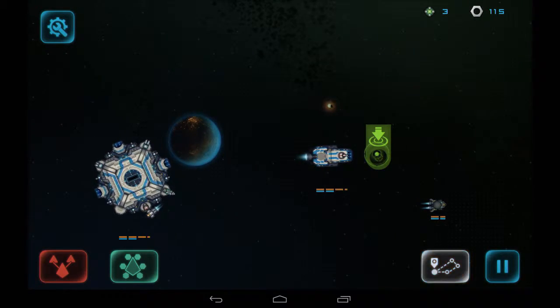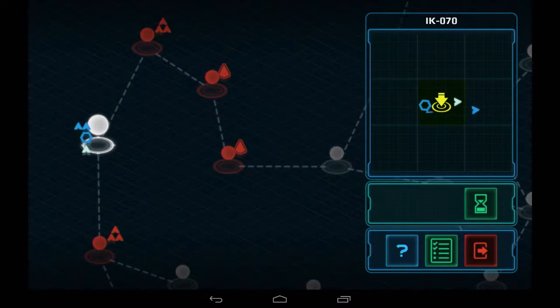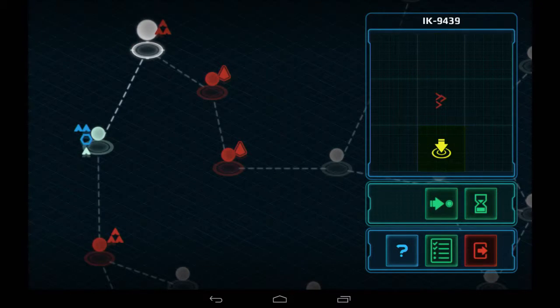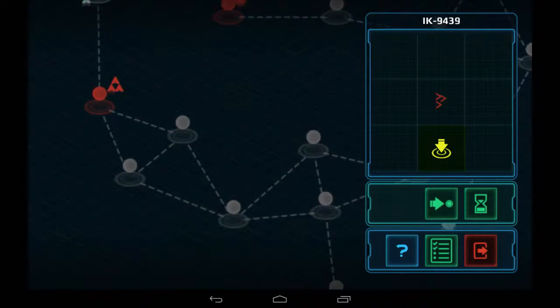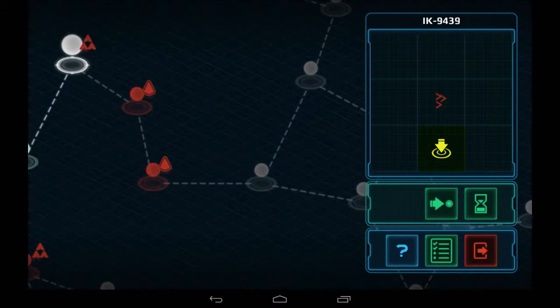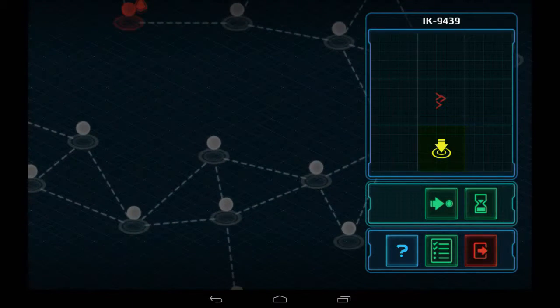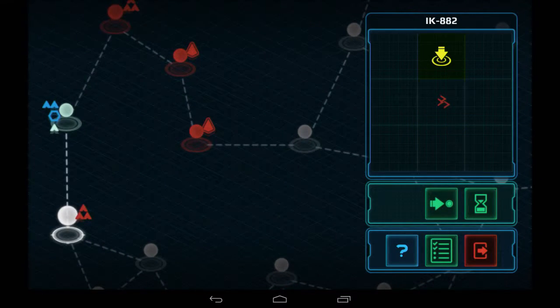We'll hit the sector map and see where we want to go. There's a section down here with three fighters, a fighter wing. Some nodes have more stuff. I can't seem to zoom out on the map. That's the exit up there. We can take the long way around which might be better since I can probably get more scrap out of it. Let's go down here.